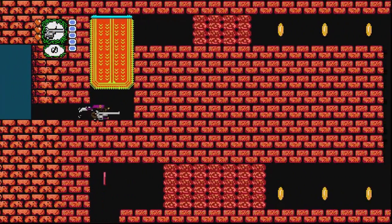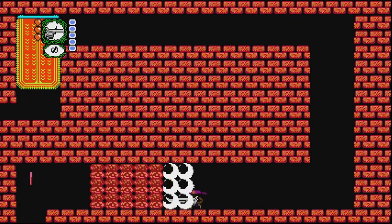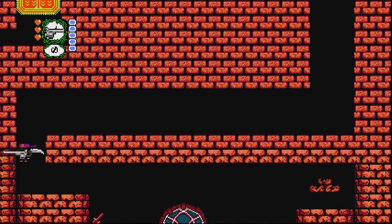Super Gun World 2 is an interesting retro style game that not only takes inspiration from Shovel Knight, which is very evident, it also takes inspiration from other classic games like Legend of Zelda 2: Adventure of Link.